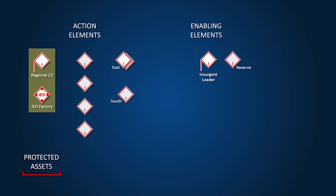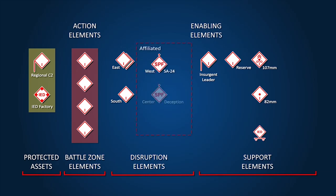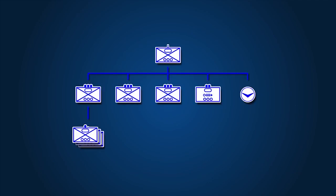The insurgents have eight multifunctional direct action cells equipped with small arms, RPGs, and IEDs, organized into action and disruption elements and the reserve. Additional enabling elements consist of rocket and mortar cells, a VBIED, affiliated SPF elements armed with SA-24s, an Avia Conversia jammer, and a logistics cell. The local population is supportive and includes some willing recruits. The BLUFOR is a Stryker company that has a human intelligence report from a nearby village of an insurgent leadership cell and IED factory somewhere in the small town.